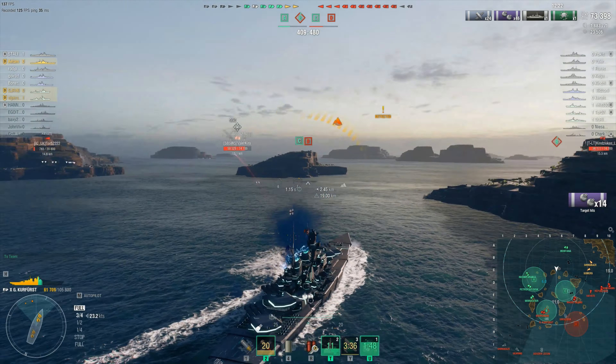I forgot about the cruiser. There is a Golden Lion and it's going to set me on fire. My damage control is on cooldown — I was so low I was forced to use it earlier, and I'm not going to survive this fire. I can do just a little bit more damage before it all ends. This push was maybe not the smartest thing I've ever done. Then again it could be worse — I could be one of those ships in the back.